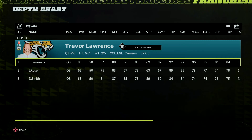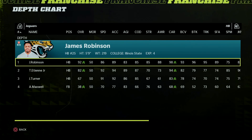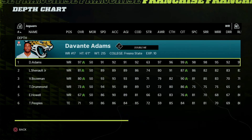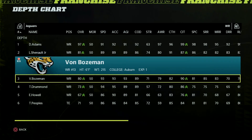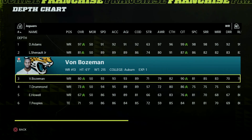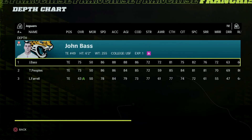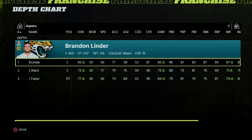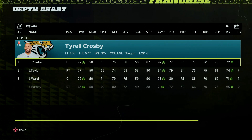Let's go ahead and take a look at the Jaguars depth chart. Quarterback Trevor Lawrence. Running back James Robinson is now a 92. Wide receiver Devontae Adams is a 97. LaVisca Chennault is an 81, and Vaughn Bozeman, who won Rookie of the Year last year, is an 80. Tight end John Bass is a 75. Left tackle is a 79, left guard is an 84, center is an 83, right guard is a 70, and right tackle is a 77.